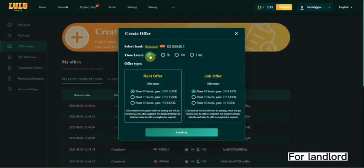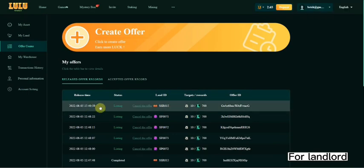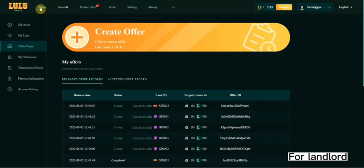You can choose the time and what kind of offer you want. I will choose the rent offer. Choose to release it. After release, it will show here, and then if the tenant completes this task, you can see the result.